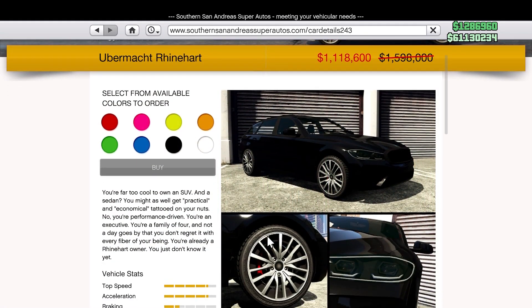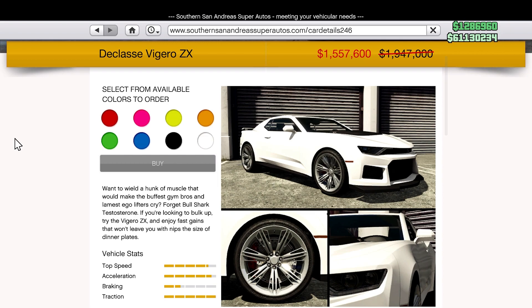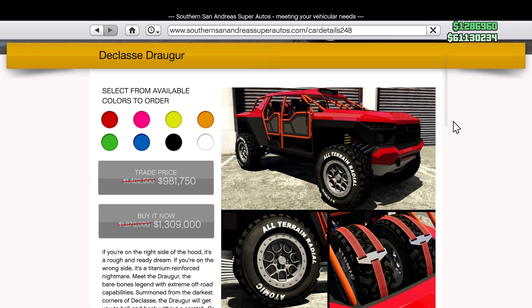That brings us to Southern San Andreas Super Autos, where we have the Reinhardt on sale along with the Verago — which is pretty much the Camaro — and the Dragar. These are actually all nice vehicles; I ended up picking up a few of them because they are at a decent discount.